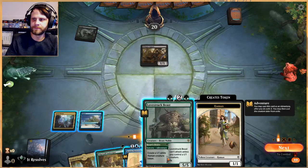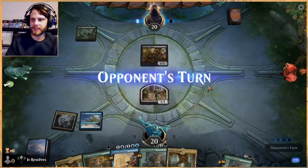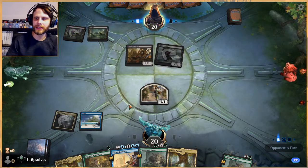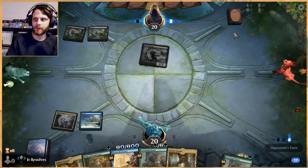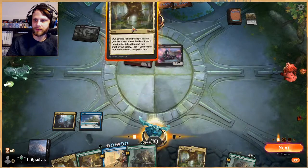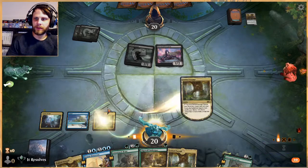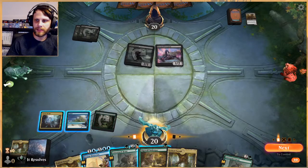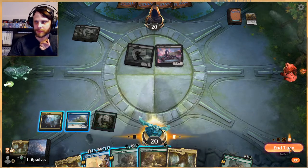Looking at the opening hand — I think I like just getting this out. This is a deck I'm not well-versed in. I should have played that Fabled Passage there, that was a bit of a mistake. I'm actually happy to block here though — that gets rid of that threat. I definitely messed up by not pulling a green source first, but that's okay. I think we actually pass with Brazen Borrower up.